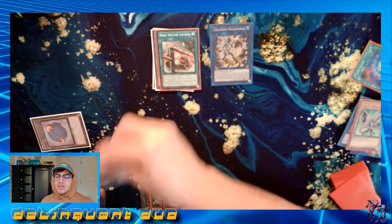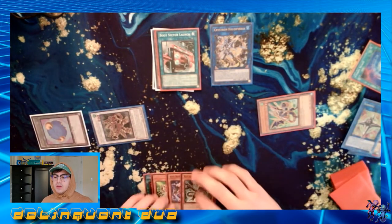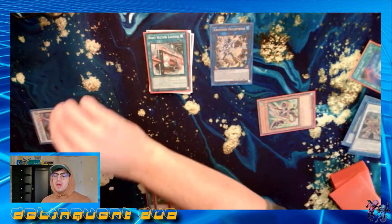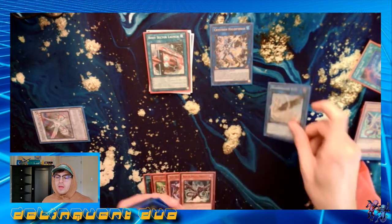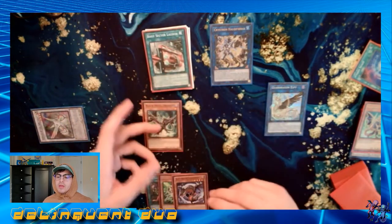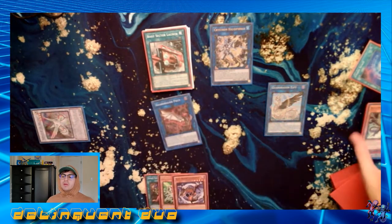Halqi Fibrax is going to Special Summon our Dragunity Phalanx, and then we can go from the normal combos that we would do from that — getting Phalanx into Marcher, and then Marcher bring that back. We have a bunch of Dragon Monsters so that we can go into our Guard Dragon plays from there, and that's going to let us get full combo.